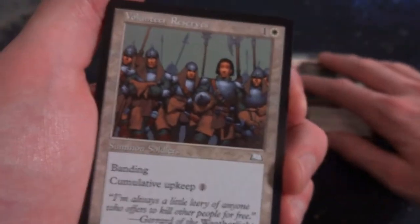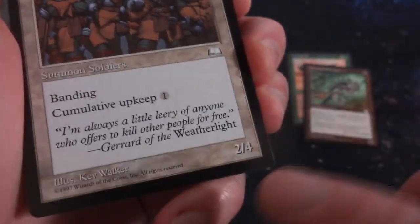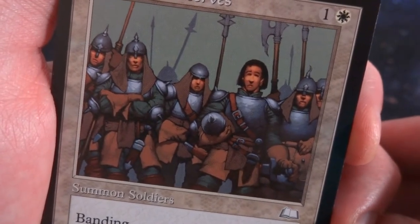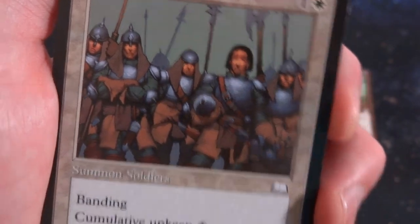Next card is Volunteer Reserves. 1 and a white. It's got banding. Cumulative upkeep of 1. It's a 2-4. Art by Kev Walker. Just like pikemen hanging out there, ready to go into battle. Kind of has its arm crossed. Got his helmet off. Looks like they're just kind of waiting. They've got banding.